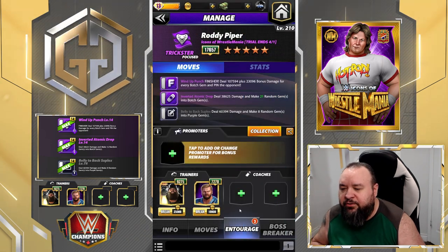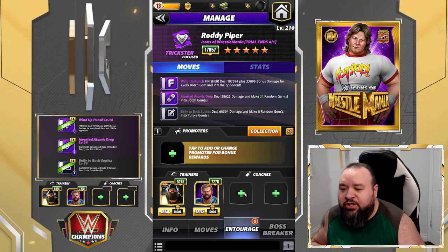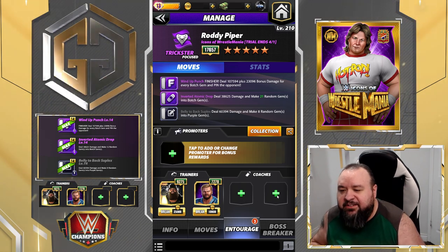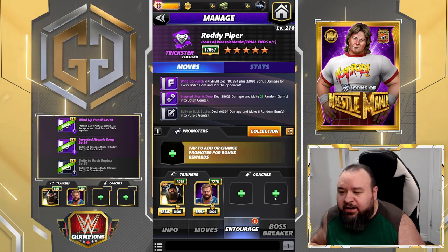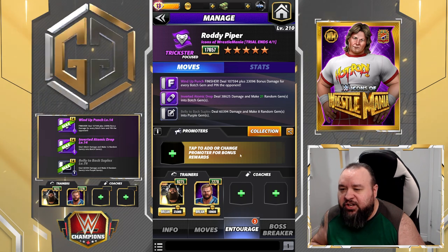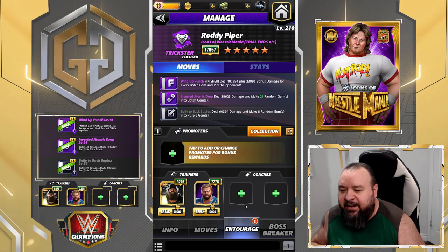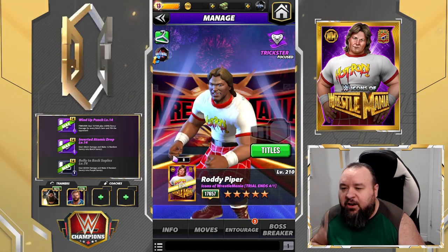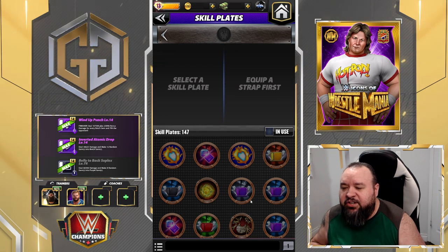If I was to add coaches, I would probably add Shayna Baszler and also Triple H Blue Blood, both adding 15 damage to botch gems — so they would boost the finisher by 30 combined. As far as plates, you pretty much have two options.